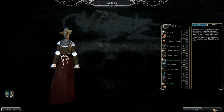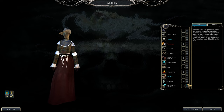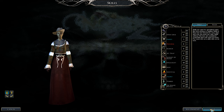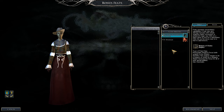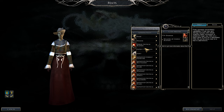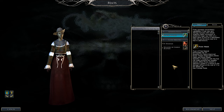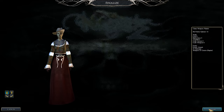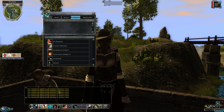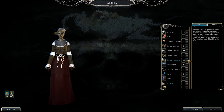Now entering weapon master for seven levels. We get ki critical: once per day per level, use this ability on a foe to deal maximum damage — seven uses at weapon master level seven. Weapon of choice is for the feat chain along the weapon master line. Power attack gives plus three bonus to damage but costs attack rolls — it's a gateway to further feats. At weapon master level one we only get one ki critical use per day.